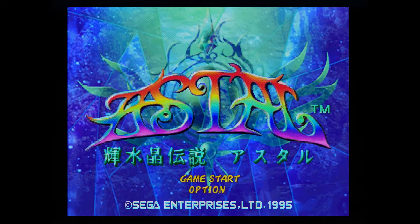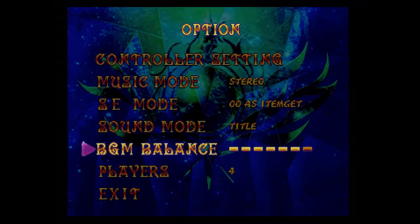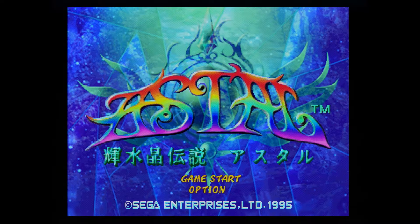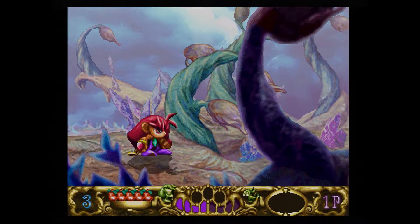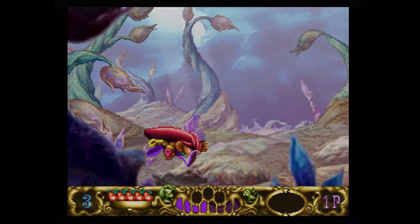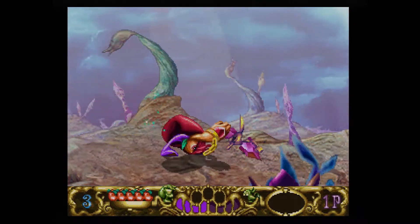We've gone into the menu mode here because there's nothing more exciting in the game than looking at the menu. We have a little character with a wacky haircut who runs from left to right. He can jump and pull up stuff on the ground, pick things up, throw it around. He looks kinda cool. He can whistle. You get a bird that comes and sits on your shoulder.